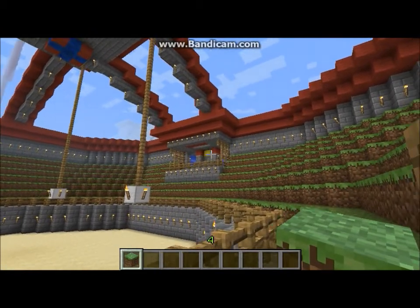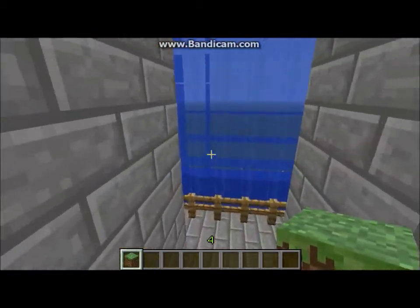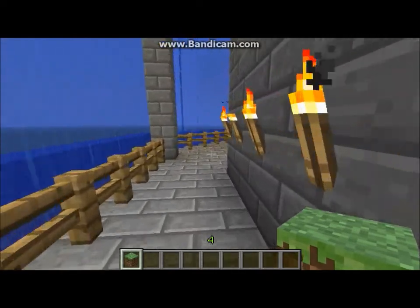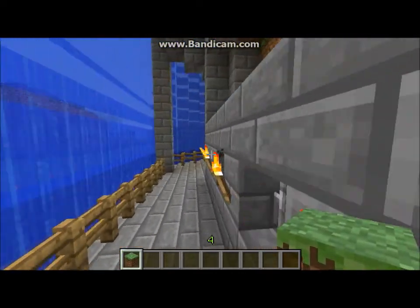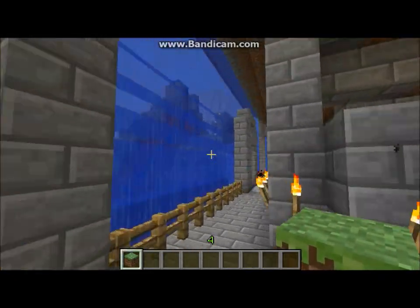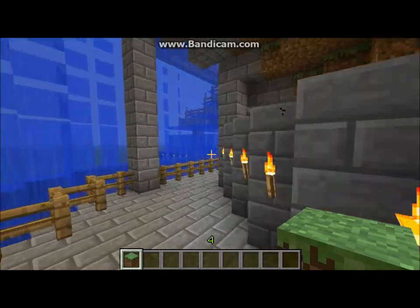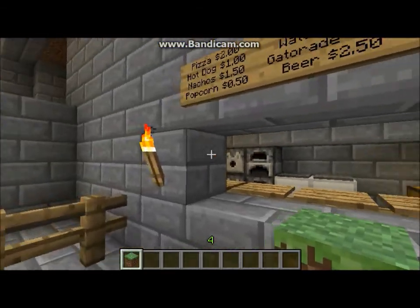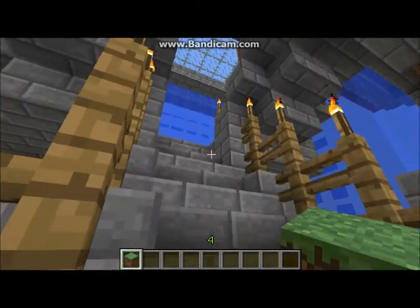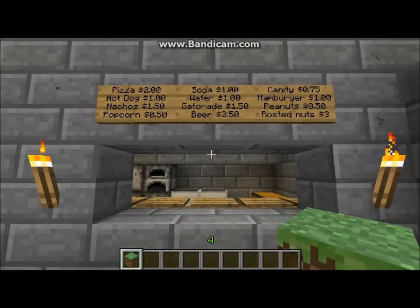Up on the right over there, that's where the nobility or king or emperor would be sitting — I'll show you that next. For time's sake I'm going to fly over there. The reason water is surrounding the Colosseum for the walls is I was really just too lazy to make real walls and it kind of seemed like a cool idea at the time. Over here are the stairs leading up to the nobility seat, and we also have the concession stand.